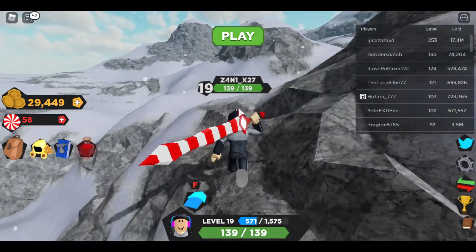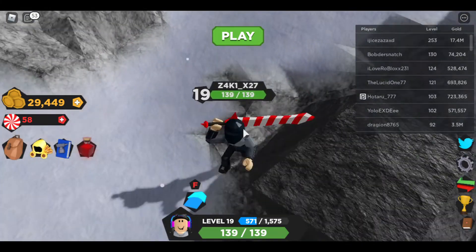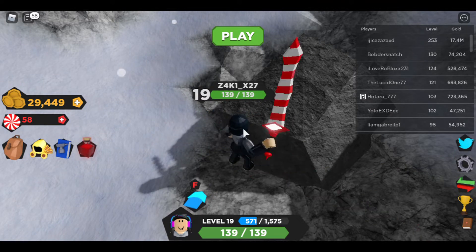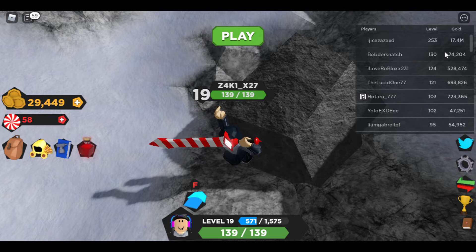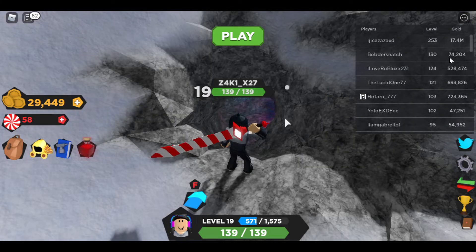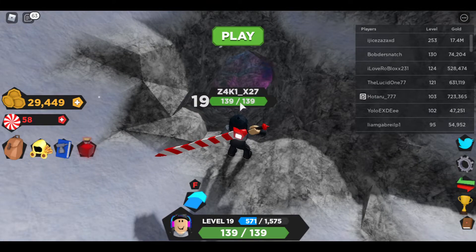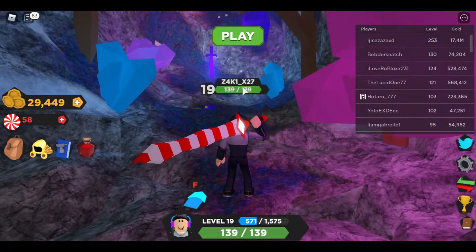Just keep going up. You'll see this rock, and you might be wondering what you do with it — you have to attack the rock by clicking and also by pressing F. Just keep attacking it until it opens. As you can see, I have destroyed the rock, so now all you gotta do is go inside the hole and touch the Crystal Blade and you get it.